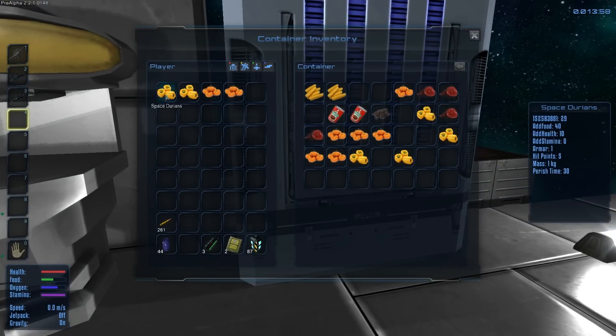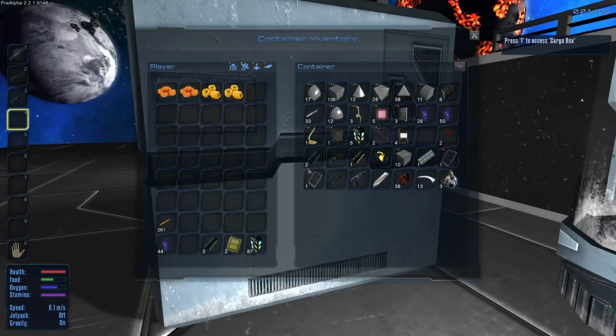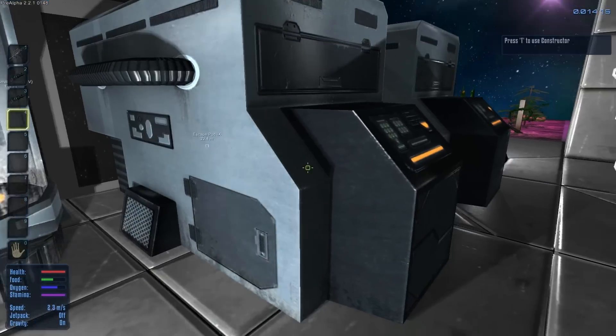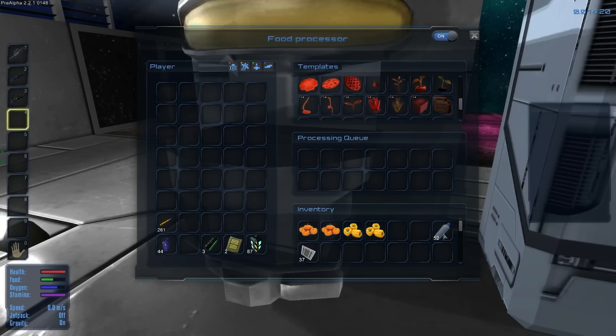We're going to need some spoiled food. I don't want to waste any of this stuff. Let's spoil a couple of these — we'll spoil these four because we do need that nutrient paste. We don't have room in here so let's put a bunch of the stuff in here and just let it spoil. By the way, this is the purified water we got from the planet — so that was pretty sweet.